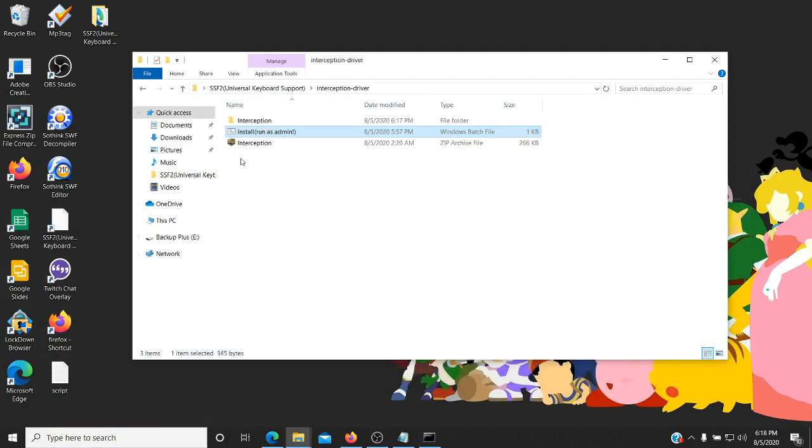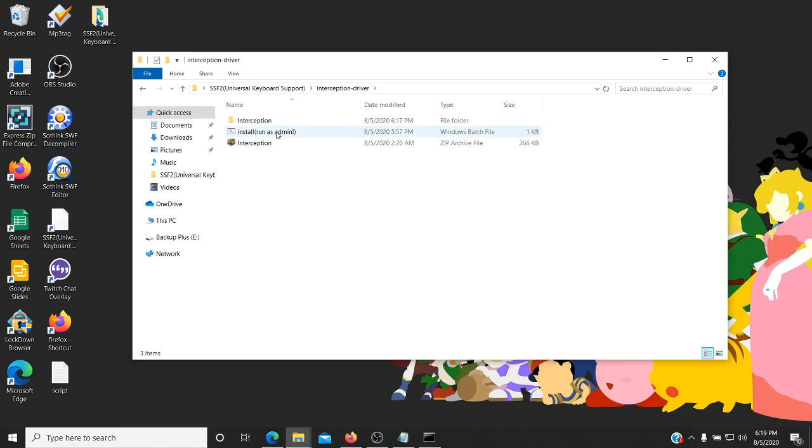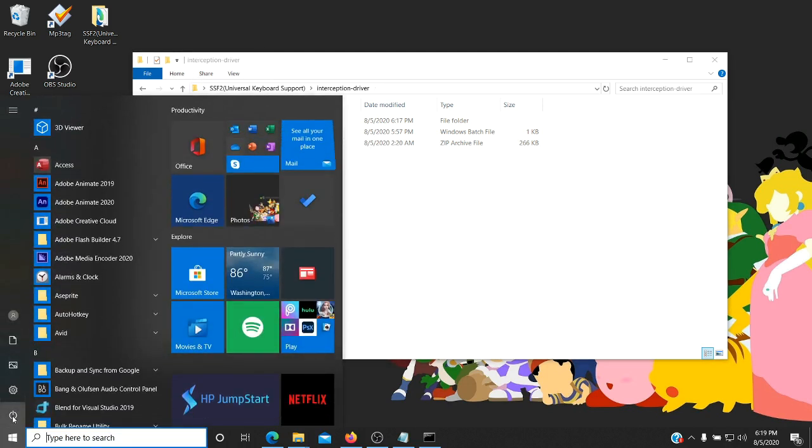Sometimes when installing the bat file to test, it may ask if you're sure you want to install this — you can just click Run Anyway. If you don't feel safe doing that, you can just install it manually as I mentioned before. I just provided the automated way to make installing faster. So I'm going to reboot my computer and showcase the mod after. Click here and restart.